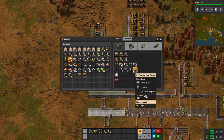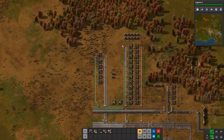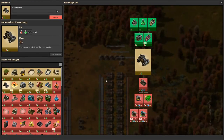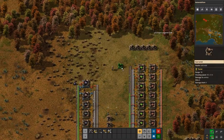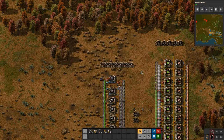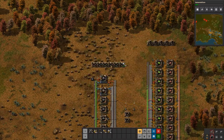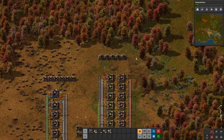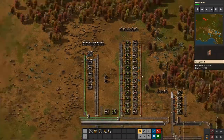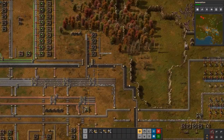We now have Assembly Machine 2 production. Our turrets are over here — we should move our turrets, five at a time. Start vehicle research. Okay, that should do it for now. Let's get four of these first. Eventually I'm going to start replacing these Assembly Machine 1s with Assembly Machine 2s.